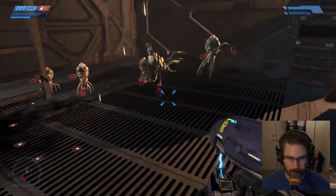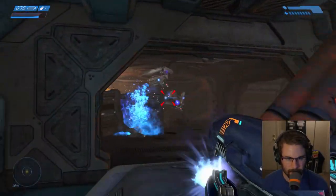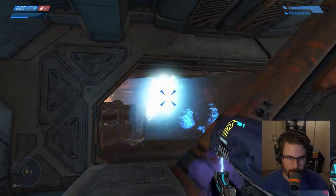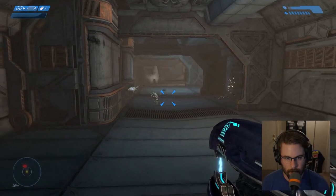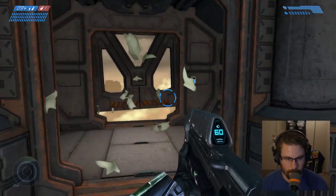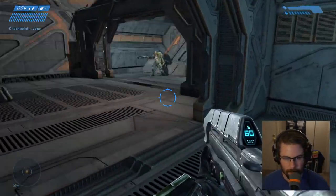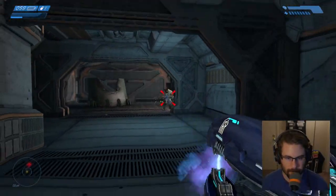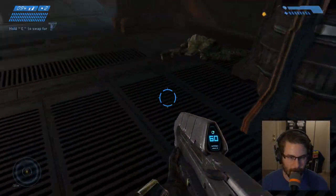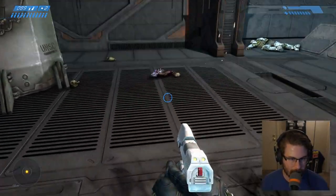I'll use this plasma rifle so I can save some ammo. Plasma weapons are better against Sentinels than UNSC weapons. He's got the gun I want. Where did that gun go? I kind of want to try a Magnum this time instead of the assault rifle.